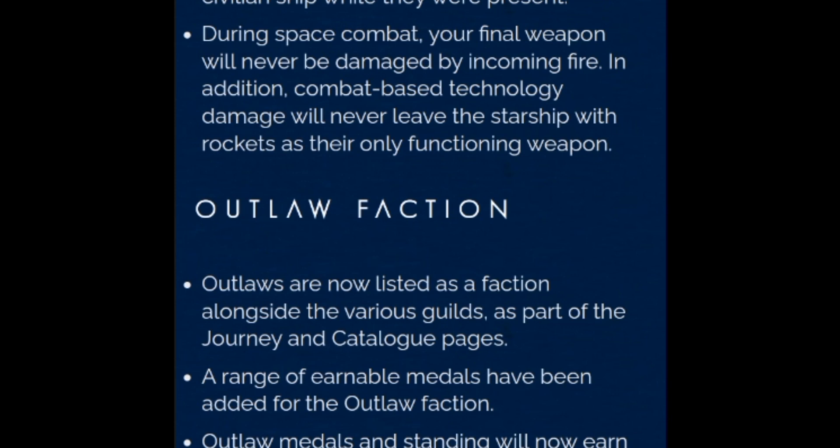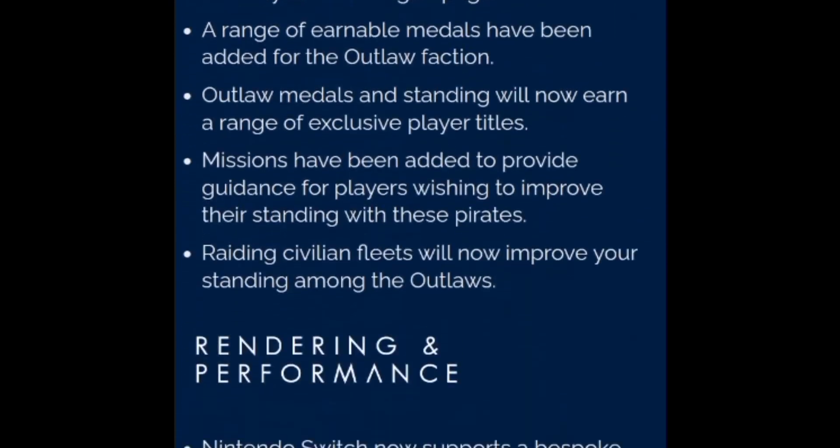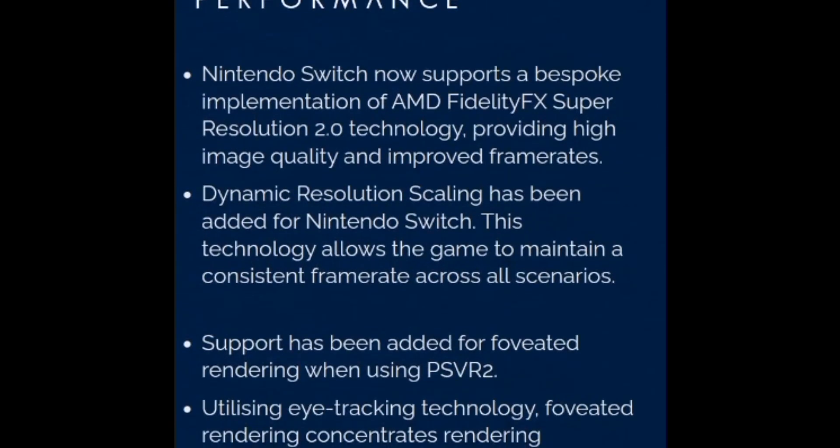Voyagers Expedition: a brand new expedition, Voyagers, will begin shortly after the release of the Echoes update. The Voyagers expedition will see players seeking the deepest oceans, tallest mountains, most idyllic planets, and strangest alien creatures, and much more besides. Rewards for this voyage of discovery include a set of unique posters, an exclusive electric jetpack trail, a salvaged accessory for your creature companions, a set of new Autophage-related base parts, and a brand new mechanical companion.